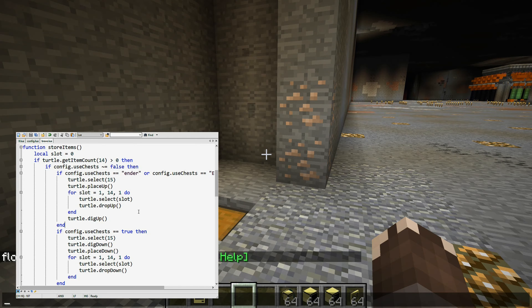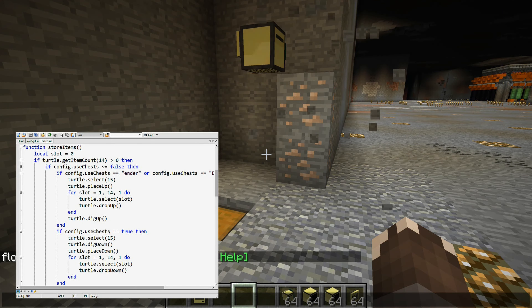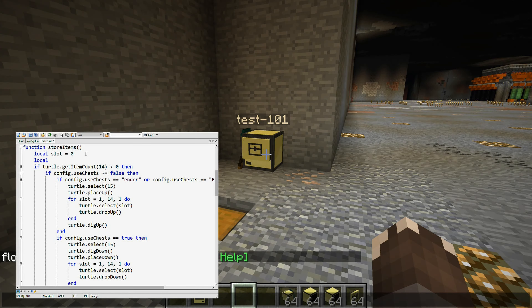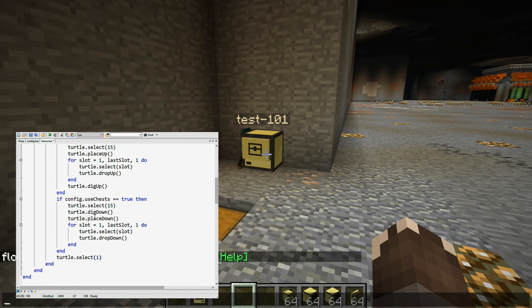First of all, I noticed that we have slot 14 referenced on different places. It might be handy to make some more variables for that. Local lastSlot equals 14 for now. It might come in handy later on, for example if you want to do something with torches on slot 15. And select slot 1 is something that always needs to happen.